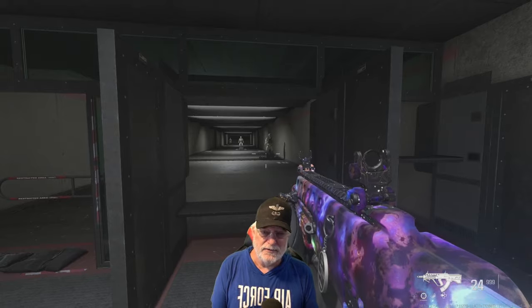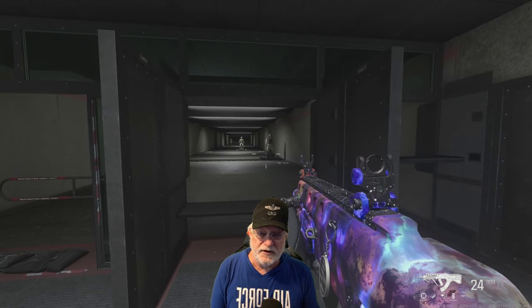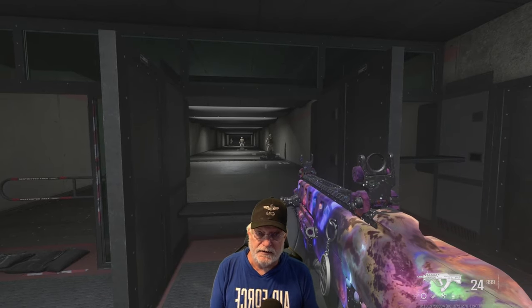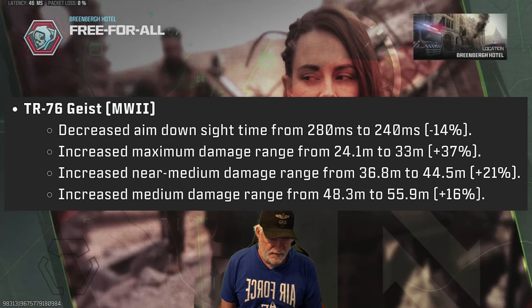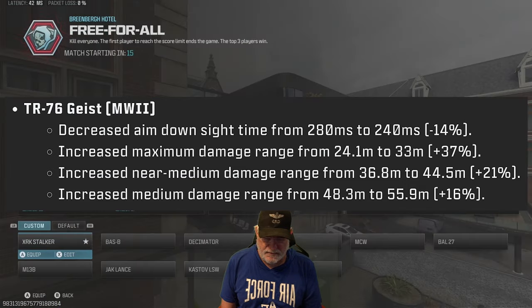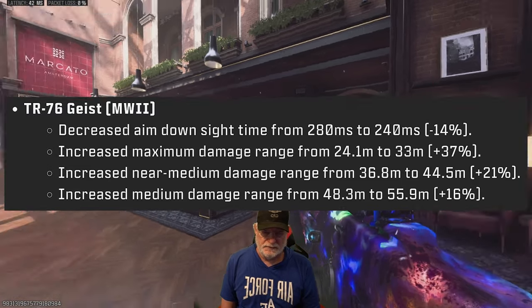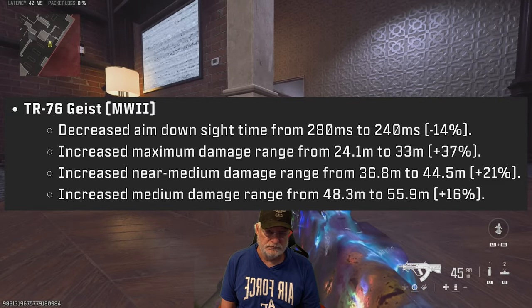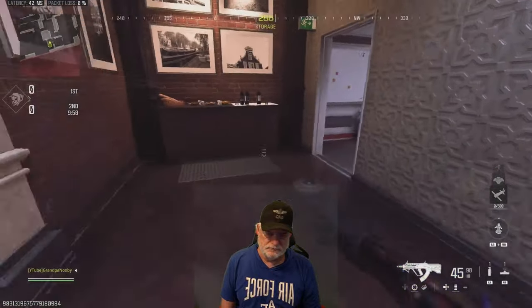So try something new. Put away those guns you use over and over again and take the TR-76 Geist onto the field of honor, like Grandpa's about to do. Let's see what it did to Grandpa's enemies and what it did for Grandpa. Now there's some method to Grandpa's madness. Season 6 saw a huge buff to the TR-76 Geist in terms of ADS speed and damage ranges. I didn't pick this out of thin air — there was a reason I picked the Geist, and there's a reason you should try it out.